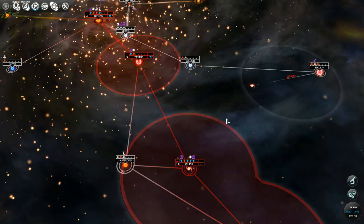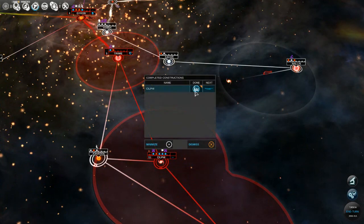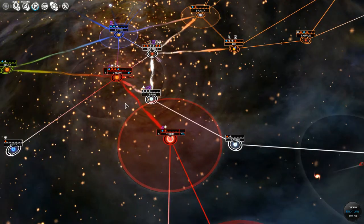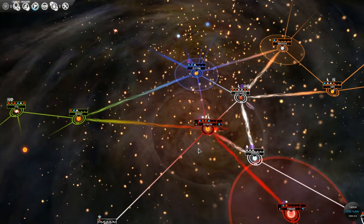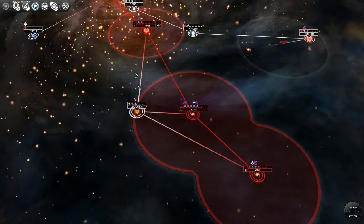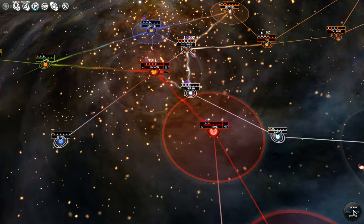If we get into a war I'm guessing that'll stop. We took care of that. We're moving around and keeping an eye on the greens because they're evil. We look good - let's end the turn.